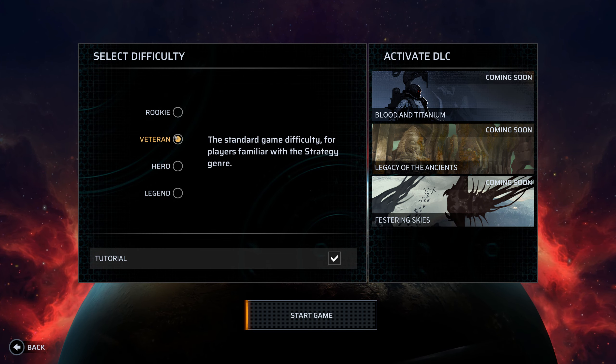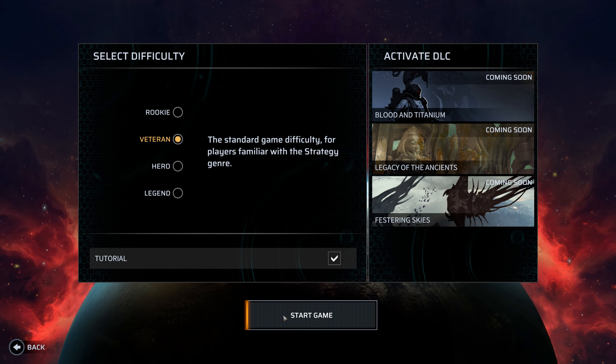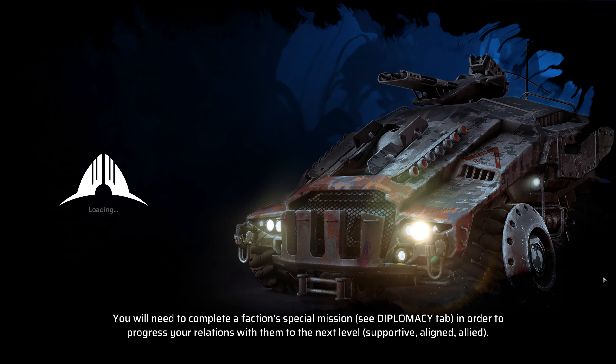Let's start the game. I'll put it on Veteran. I don't have these download contents yet. Let's start with the tutorial. You need to complete a faction special mission in order to progress the relations with them to the next level. As far as I know, this game has several different factions — some religious factions, some more scientific ones — that you can align yourself with by doing their special missions.